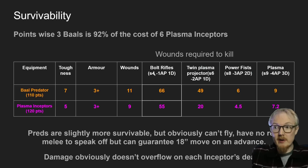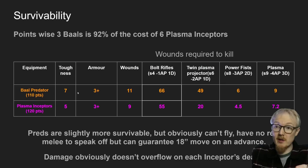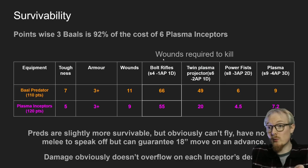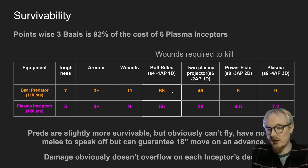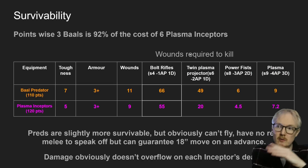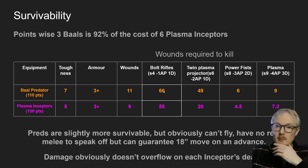Bolt rifles will only wound a Baal Predator on fives. So 66 would be 22, 22 would go through to the wound roll, and then it would be at minus 1 so you'd save on a 4+, so basically 22 to 4+ would be 11 wounds. We don't include hit rolls - if you were on a 3+ ballistic skill you need like 100 bolt rifles, because a 3+ is 66% chance. This is wounds required to kill, not hits, because everyone's got different ballistic skills. We're just looking at: if you hit, how many wound rolls do you need to kill a Baal Predator or Plasmas?